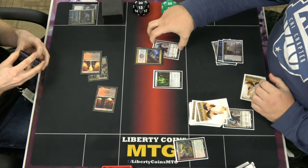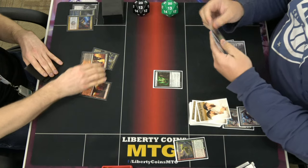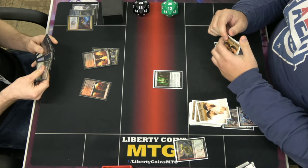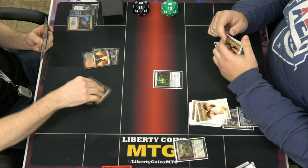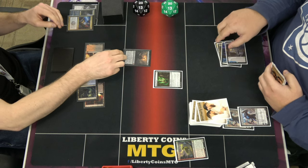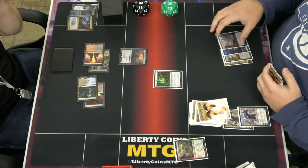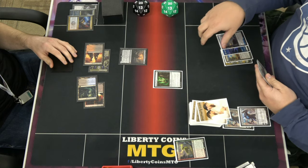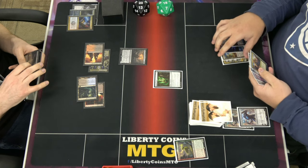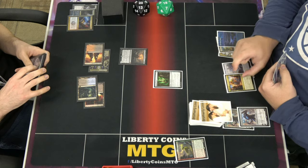Counter. I can't do that. Go ahead. Whenever you draw, you lose two. Whenever I draw, I gain two. And it has Death Touch. So, 18.